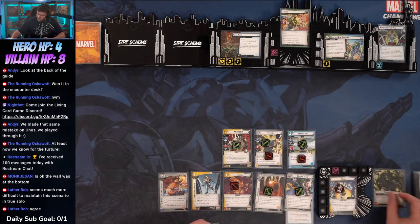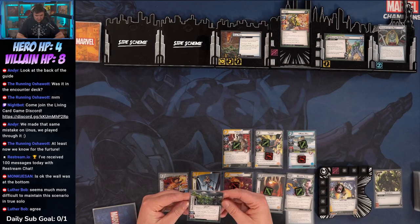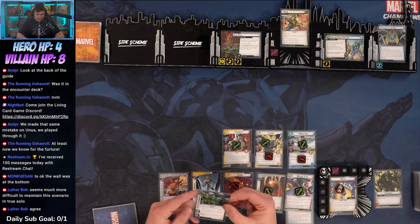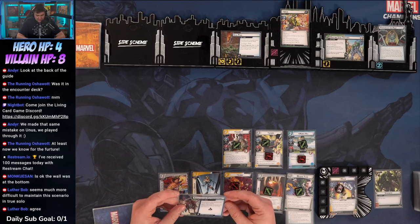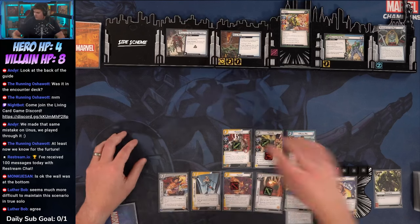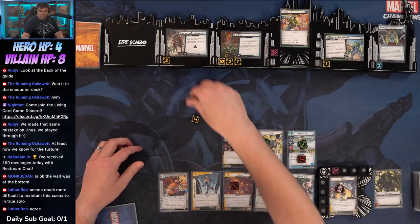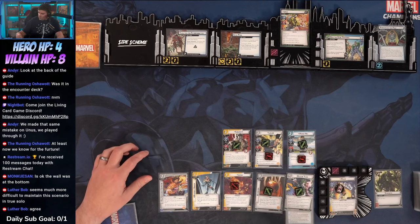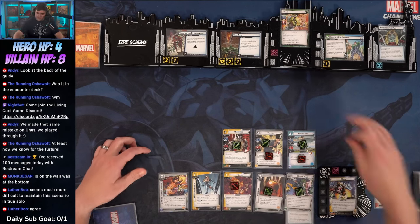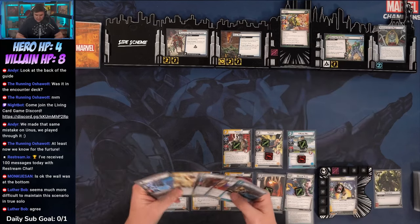Top card is Strength. Encounter card: Genetic Experiment — attached to an infinite minion, otherwise gains Surge into Targeted for Extermination. When defeated, the player who defeats this scheme confuses their identity. Comes in with three threat and a crisis. We're at eight health on Unus, stage one. The Retaliate is annoying.